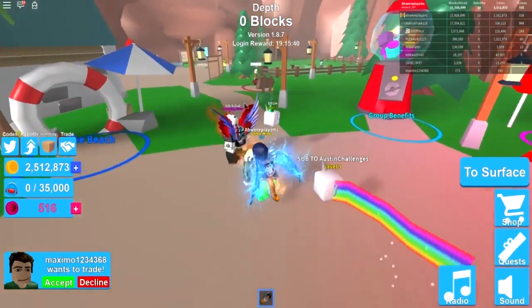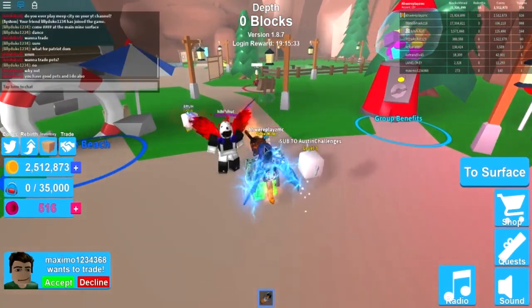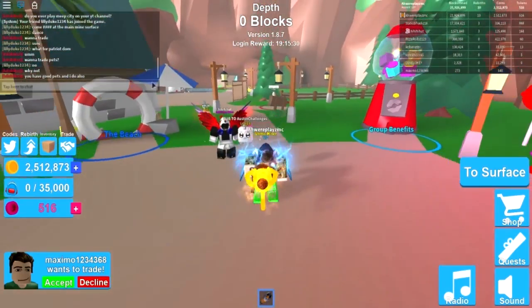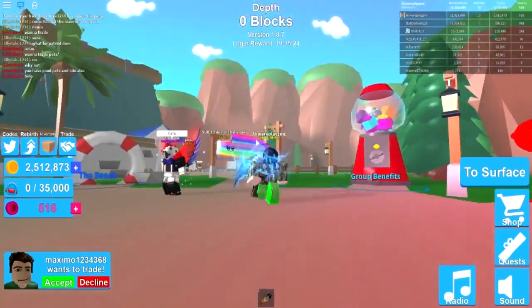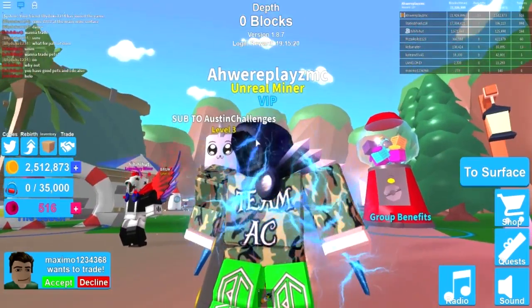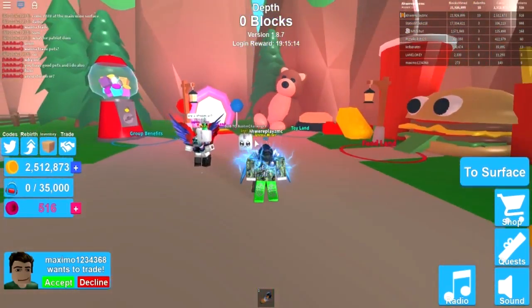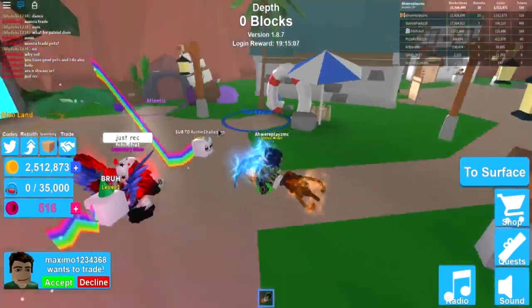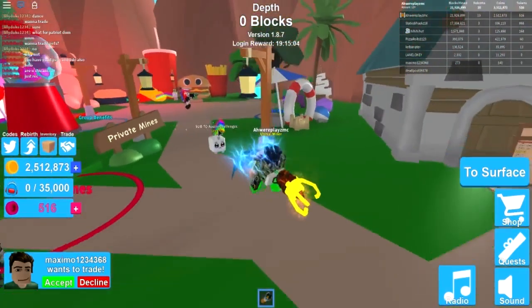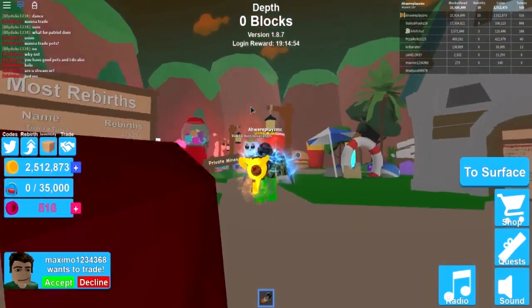Shout out to my boy right here and also shout out to Lily Duke 1234 — she was actually behind me in the video. Anyway, we have some new merch out — the Team AC camo t-shirt and the AC logo green pants. You guys can go cop those and all the rest of my merch — links down below. Shout out to everybody who joined me in this video, try out the codes because they are going to work. I'll see you in the next video, peace!